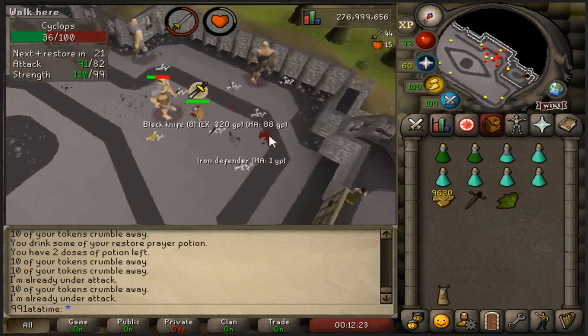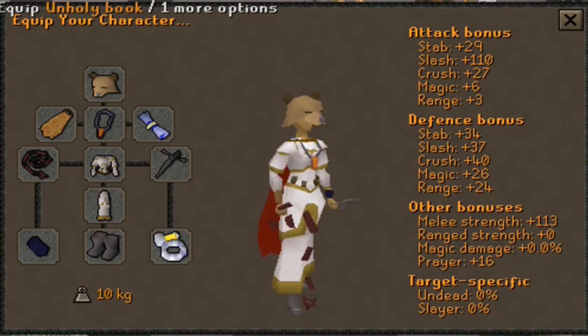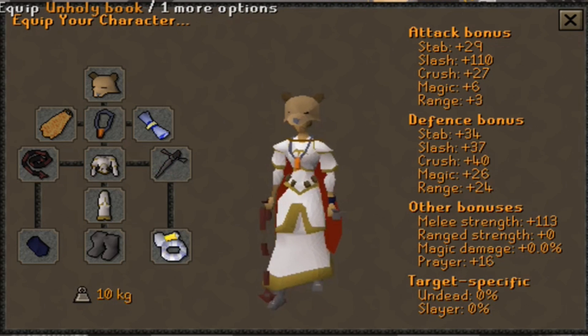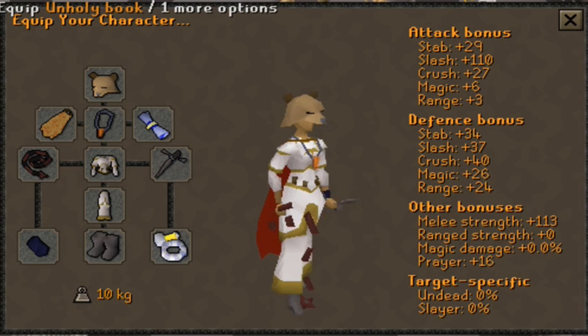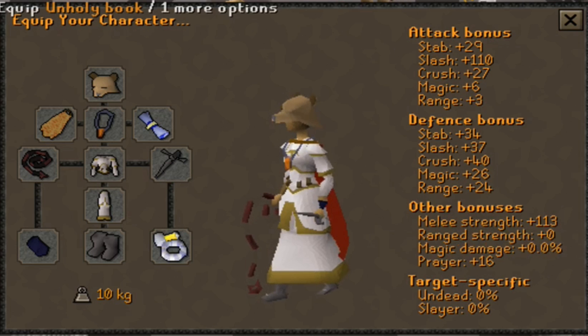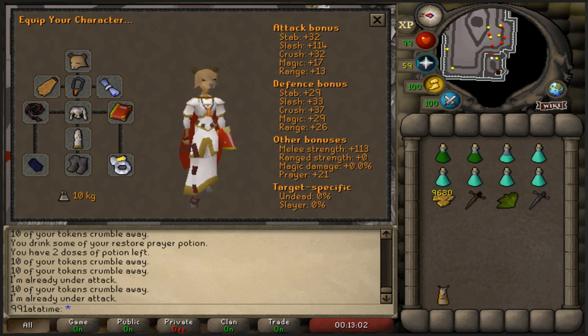320 tokens down, we hit the iron defender. Now comparing this to the unholy book - it still looks like the unholy book is quite a bit better. It's got better attack bonuses, same melee strength bonus, but a huge prayer difference. So we are gonna stick with the unholy book. I am sorry, iron defender.